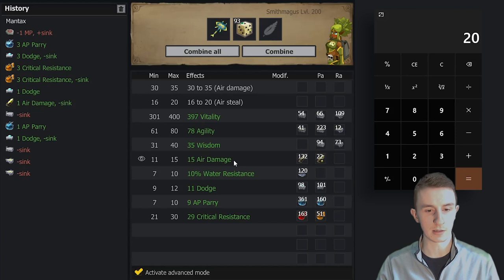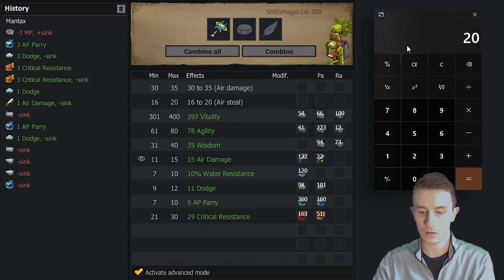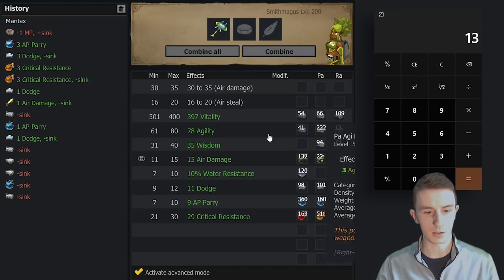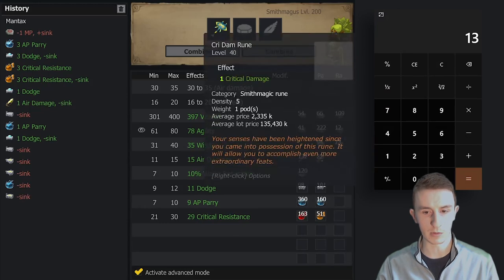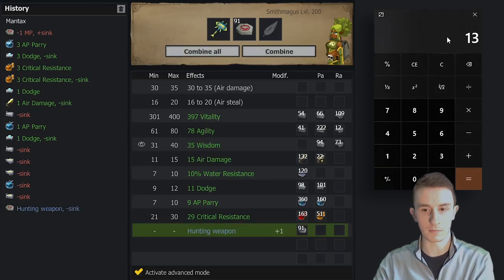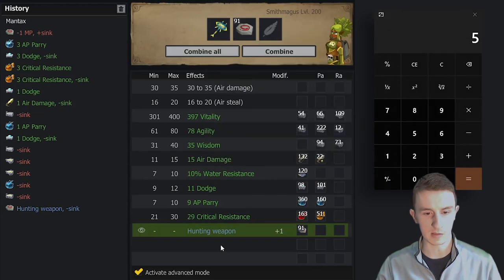Do I really need 20 sink for Hunting Weapon? I can achieve these stats without an exo drop, so yeah, let's say screw it. Now we're getting unlucky. Okay, I'm gonna go PAW Agility fail and then two Hunting Weapons — perfect, perfect! We ended with five sink left and that is the end of this item.